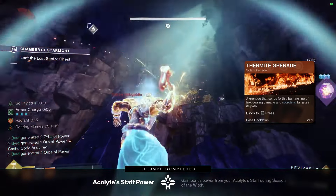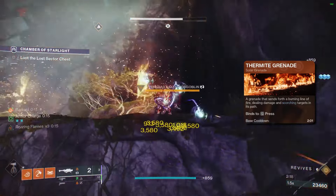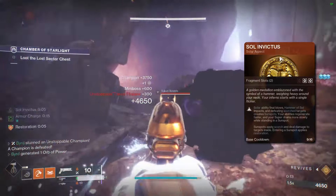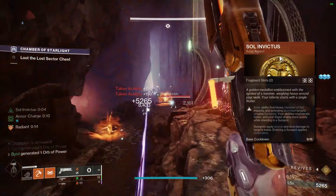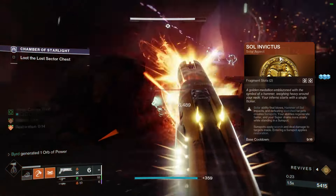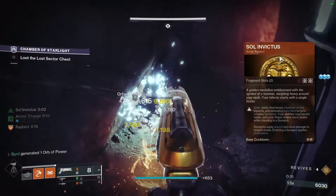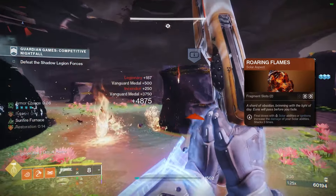With Thermite Grenade, you're constantly creating sunspots so you'll always have restoration going — it's more of an offensive pick. If you feel like you're struggling you can always swap to a healing grenade for that easy restoration and cure activation. For aspects, I recommend Sol Invictus: solar ability final blows, Hammer of Sol impacts, and defeating scorched targets create sunspots. Your abilities regenerate faster while in a sunspot, which also applies scorch and restoration to you.